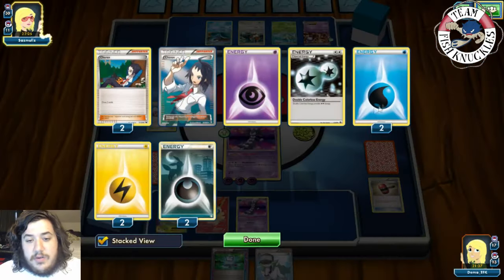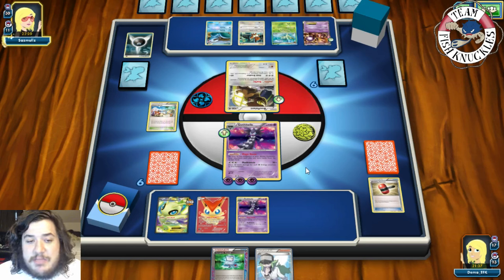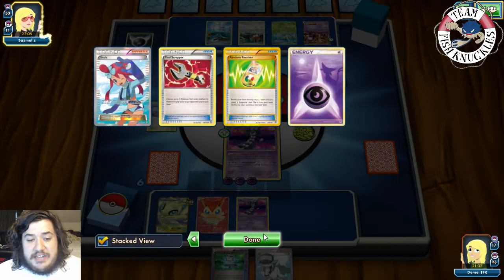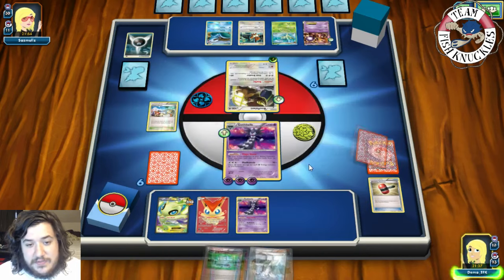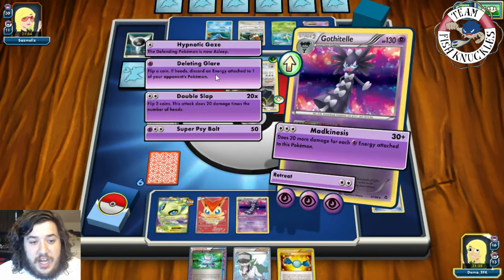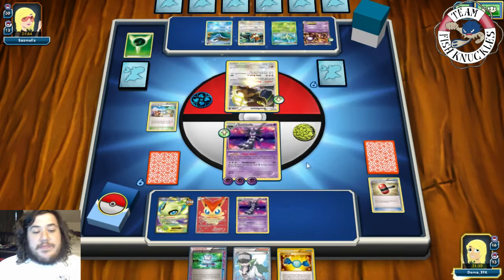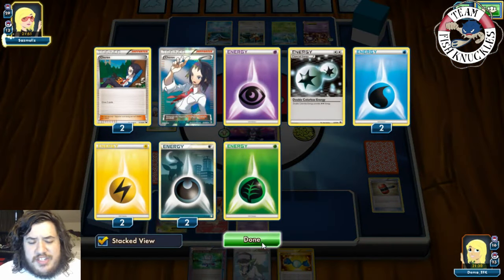Eight energies are gone so far. I wonder how many my opponent plays — might be 20 plus. We are keeping energies off their side of the field. We're down three Crushing Hammers and three Junk Arms, which is the only downside. Another energy slides to the active. We go for another Deleting Glare — heads! We discard the energy one more time. Our opponent's turn — there's no real way for them to put energies back in the deck unless Fisherman is legal.